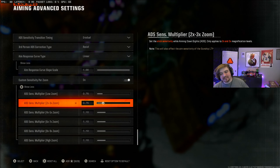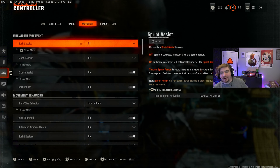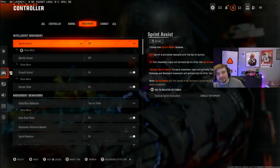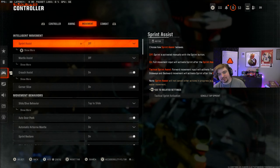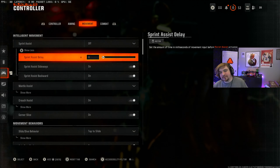Obviously, target aim assist is going to be on. Motion sensor behavior is off — you don't really need that unless you're using something like an Xbox adaptive controller. After aiming, we're going to go over to the movement category. I personally have sprint assist off, but if you look at other people's videos or social media, they're going to heavily tell you to put sprint assist on. When you have sprint assist off, sprint is activated manually with the sprint button, which is what I like. The reason people say to turn sprint assist on is because the full movement input will activate sprint after the sprint assist delay time. A lot of people will tell you to turn sprint assist on and then change the sprint assist delay to zero — basically auto sprint with minimal delay. If you don't like auto sprint and you like to manually sprint, keep this off.